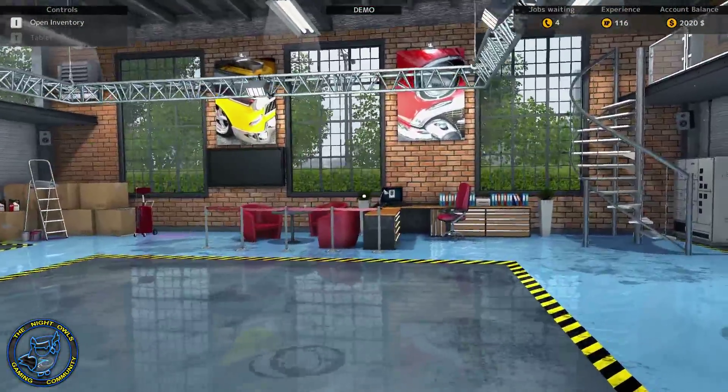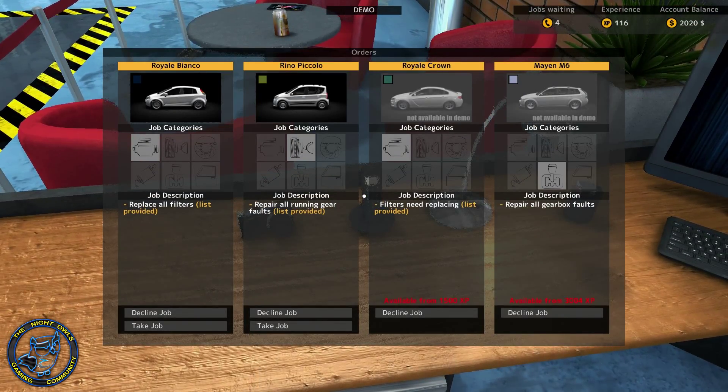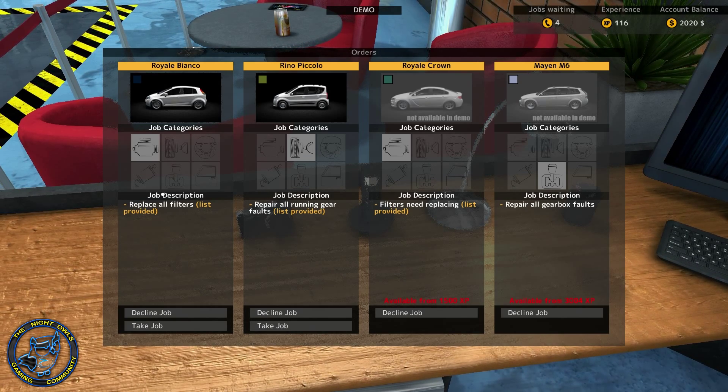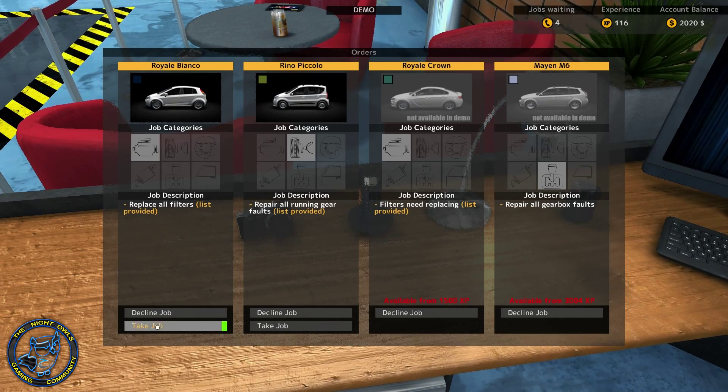Not so bad at all. Let's try this again - what do we have? We have repair all running gear faults, and replace all filters. Let's take the replace all filters job because that's easy. The Royale Bianco - there goes my phone.